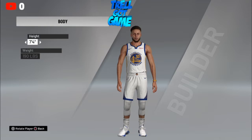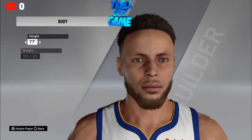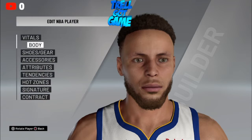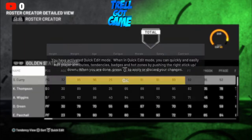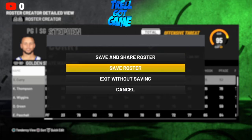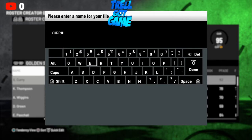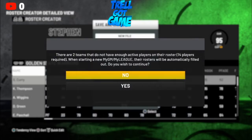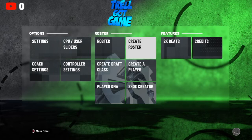Once you're here, go to body and make him the tallest height possible — make him 7'7". Go back, keep changes, confirm changes, press circle, and go to save roster. Name the roster whatever you want. Click yes to both of those questions if that pops up.